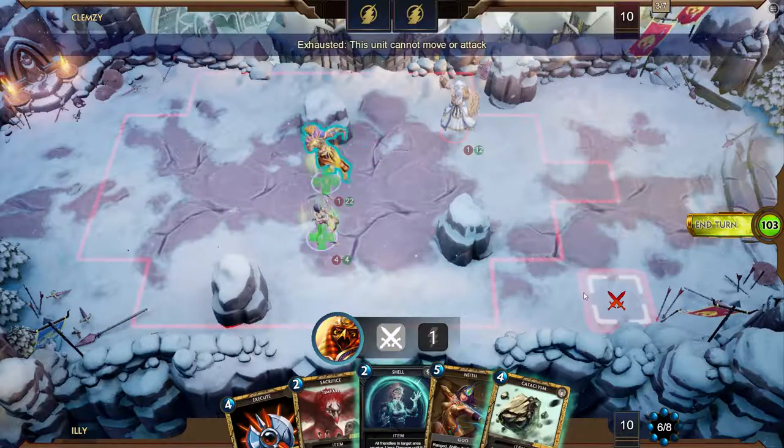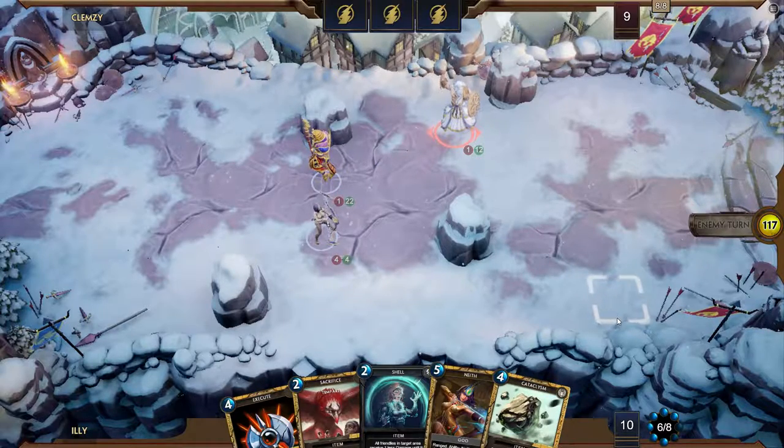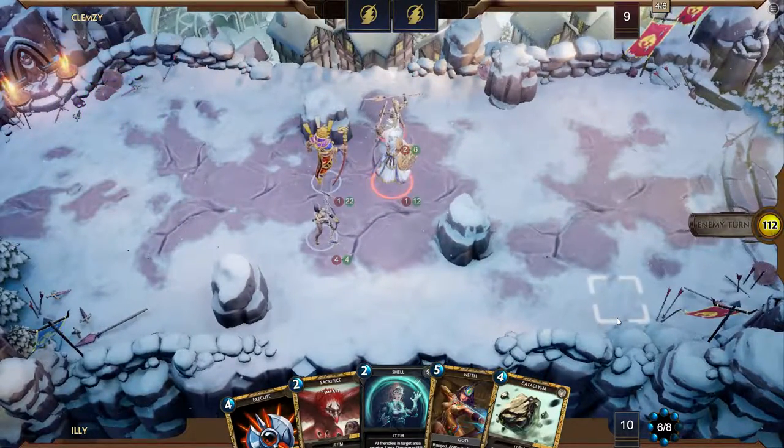We're just gonna heal then. I don't really have a play here — I kind of missed the Bastet. I've got a Cataclysm though, which is nice. I've almost doubled his health pool. Here comes Athena — this has gotta be Athena. It is Athena.